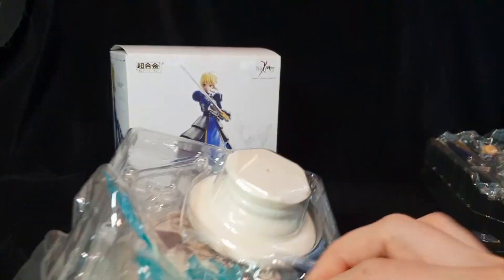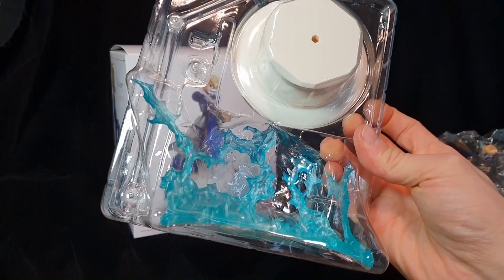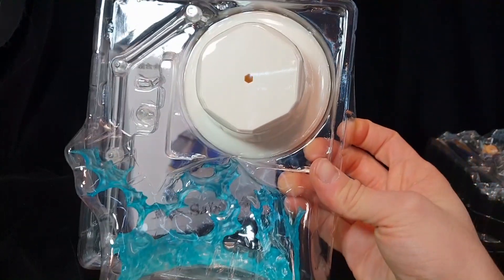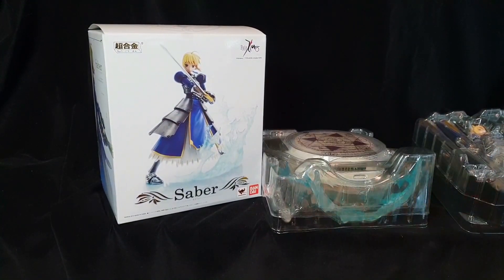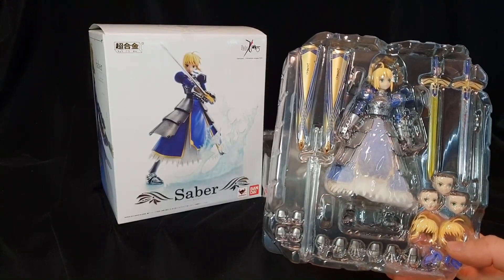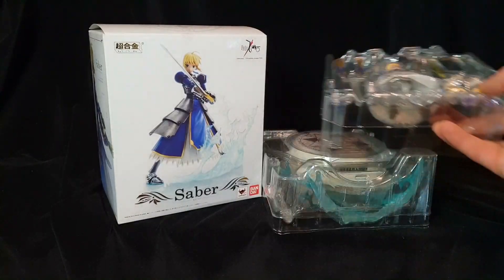Et dans le troisième blister, on a la suite du socle avec les pinces. Et puis un petit effet qui n'est pas mal, un peu énergétique ou de flotte, on pourrait dire ça. Donc ce qui n'est pas plus mal. Il va falloir déballer tout ça et puis après on va se montrer en démonstration ce qu'on peut faire au niveau des poses de cette figurine.